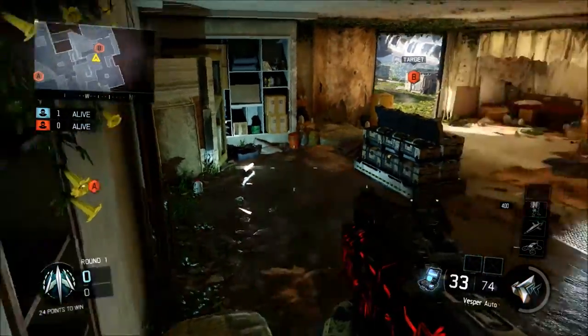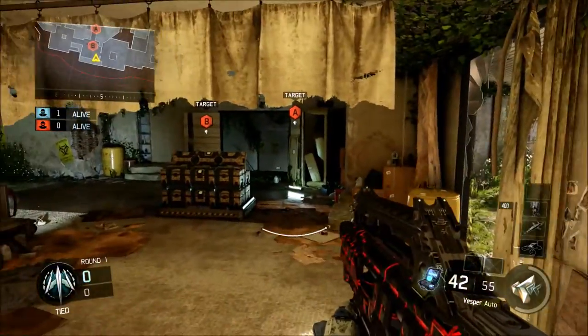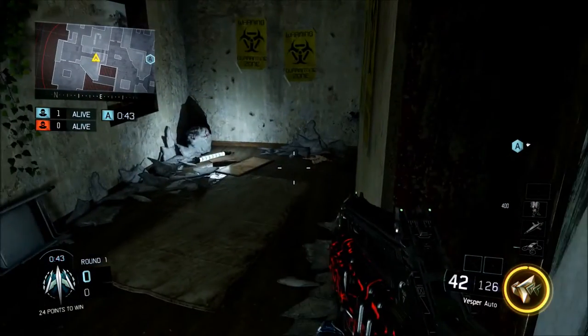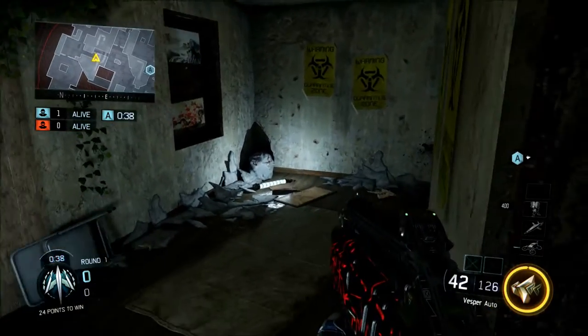These next couple of spots aren't anything crazy. You can hop on that barrel right there and kind of surprise people if they come around corners when you're trying to defend B. Or you can jump on this bed right here and get a better sight line into those B stairs. Inside the B stairs, you can hop in this little window sill — if they come around the corner they might not expect it, compared to if you're just standing straight in the corner.